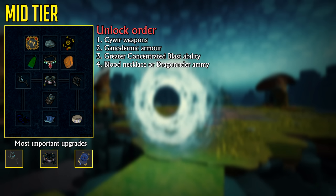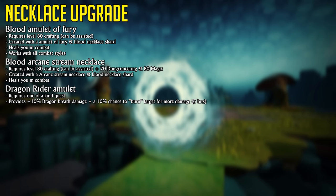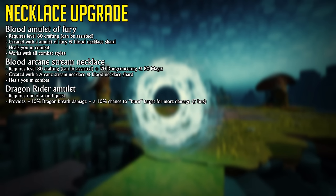Your next upgrade will be to upgrade your Amulet of Glory to a Blood Necklace — either a Blood Amulet of Fury if you gear across multiple styles, or a Blood Arcane Stream Necklace, which will require some Dungeoneering tokens. But if you like questing, getting the Dragonrider Amulet by completing the One of a Kind quest is also a good choice, as it increases Dragon Breath damage by 10% and has a 10% chance of burning the opponent with a bleed effect.